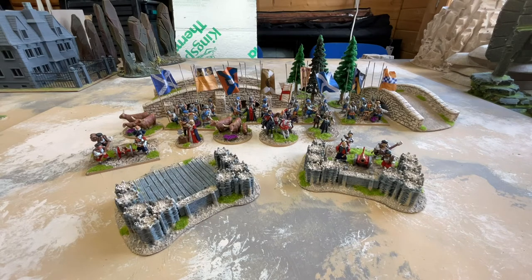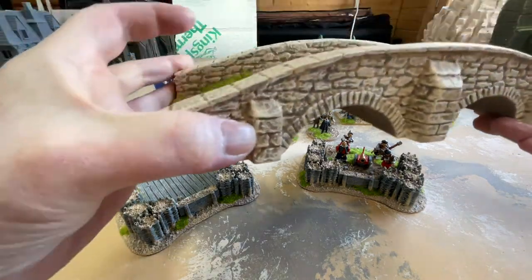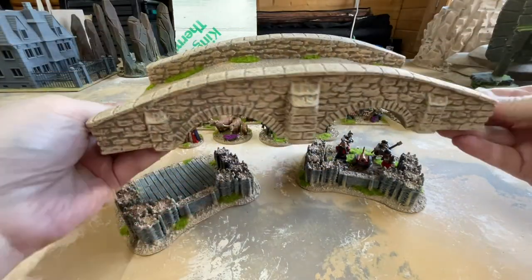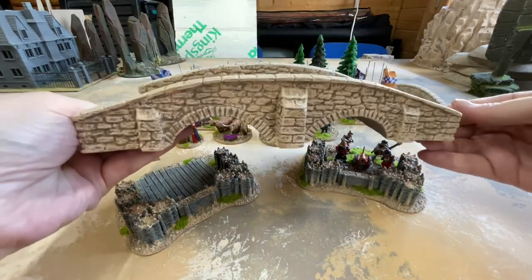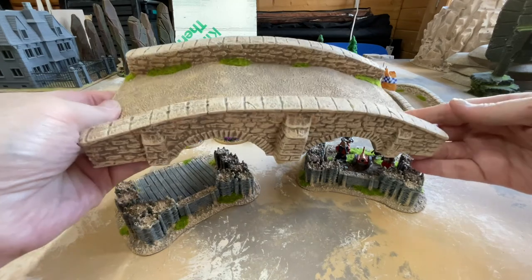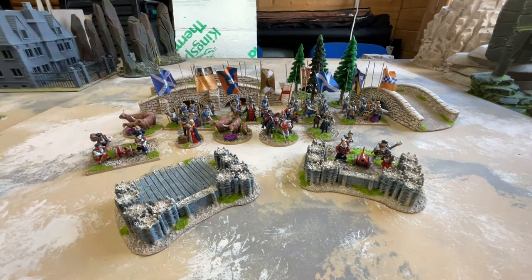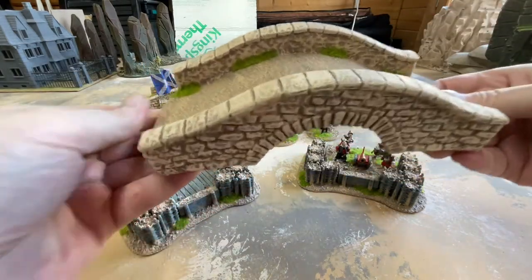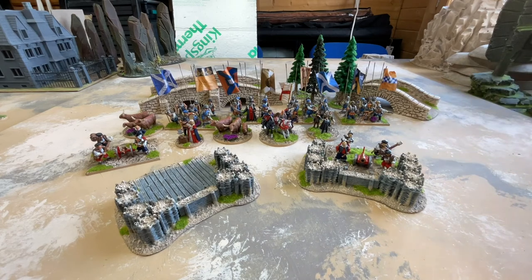I was looking for bridges and I bought these bridges from them. It's big and it's resin and it's really nice. This one is £32. I did have an MDF bridge from Sarissa but I wasn't that happy with it. They also do a little bridge — quick to do, painted it in my background colours. So bridges and artillery positions from Debris of War.